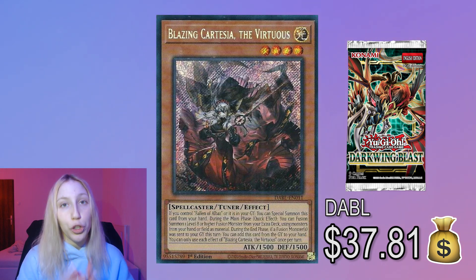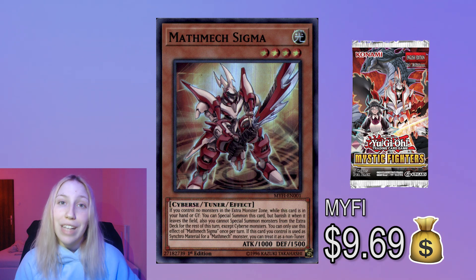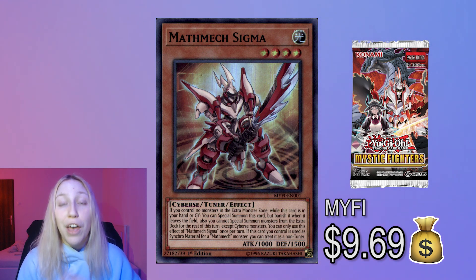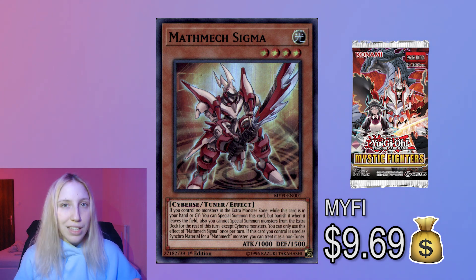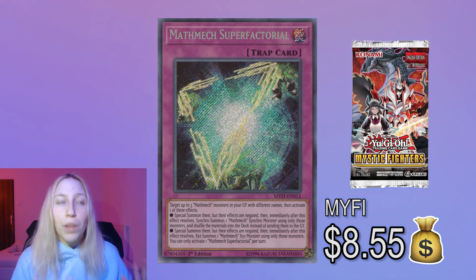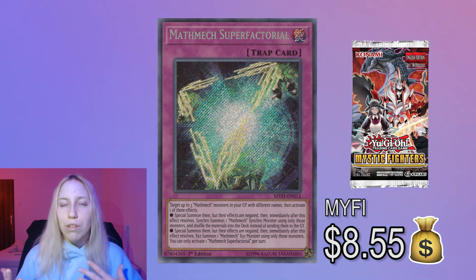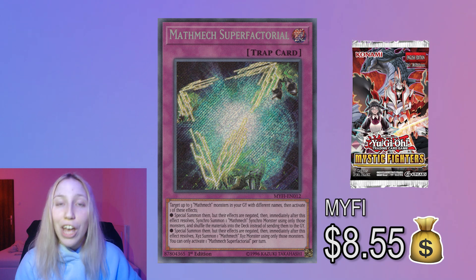The next package — I'm going to brand them as one — is Mathmech Superfactorio and Sigma. With both cards having only one printing, they're probably overdue for a reprint, and at that point prices are going to drop. If you have spare copies, I would suggest getting rid of them. A lot of people are really excited about Mathmech lately, given its recent successes. The deck is fairly budget except for those cards and Accesscode, so people like it. Also, Bystials fell off, because what Mathmech really struggled with was Bystials. It's not exactly the strongest deck in my opinion, and you can still get beaten by people playing remaining Bystials, but a lot of people really like it — so if you have spare copies, you can get rid of them.